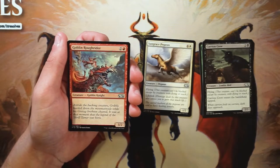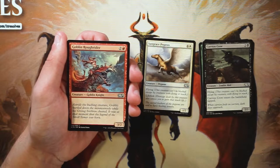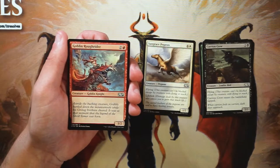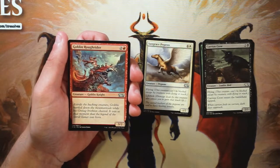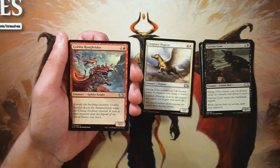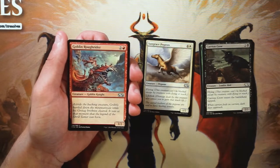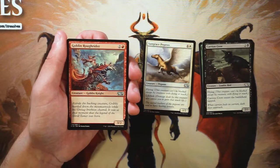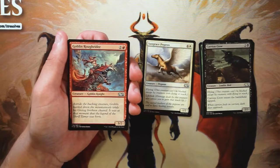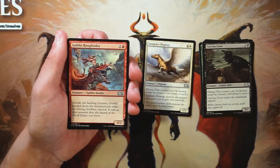Goblin Rough Rider is a 3/2 for two and a red — a vanilla creature, very much a filler card for a red deck. A 3/2 for three is probably okay at this time, not amazing, but being able to play something on curve is really the important thing especially in a core set. For curve consideration you could consider this card, though it's definitely not a first pick. It's something you could play just to make sure you're curving out and playing your spells efficiently.